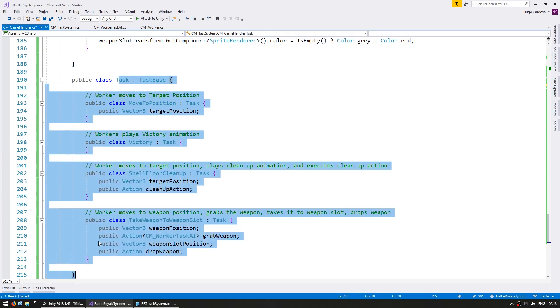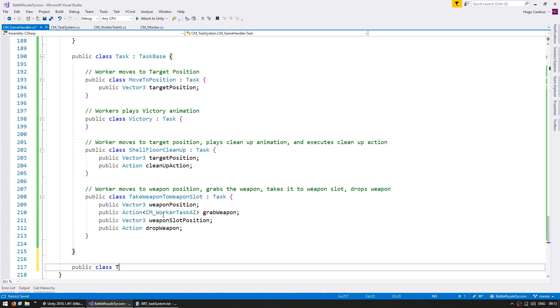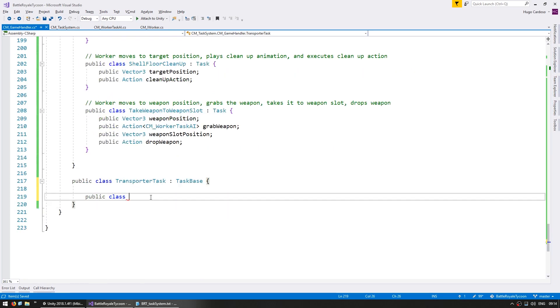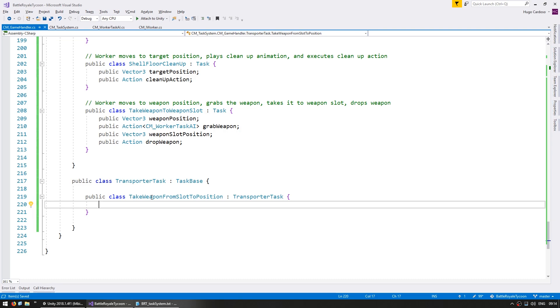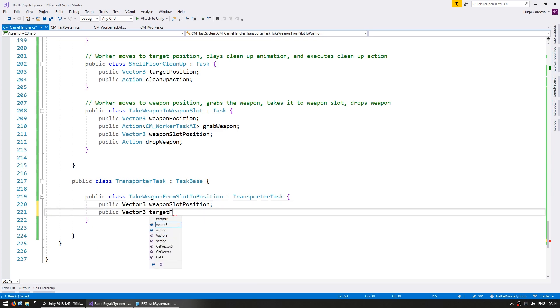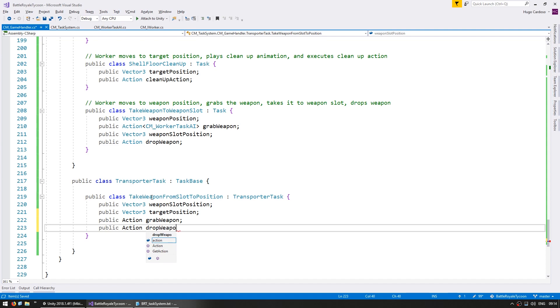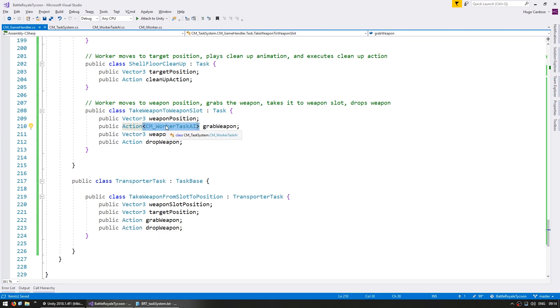Let's create the task that the transporter worker will execute. We have this task for the first task system, and now let's make another public class. Call it TransporterTask and it's going to also implement taskBase. In here, let's make a subclass and call it TakeWeaponFromSlotToPosition, which will extend the transporter task. Inside, we need a public Vector3 for the weapon slot position, a public Vector3 for the target position, a public action to grab the weapon, and a public action to drop the weapon - the action will take the WorkerTransporterTaskAI as an argument. The transporter task type is now set up.